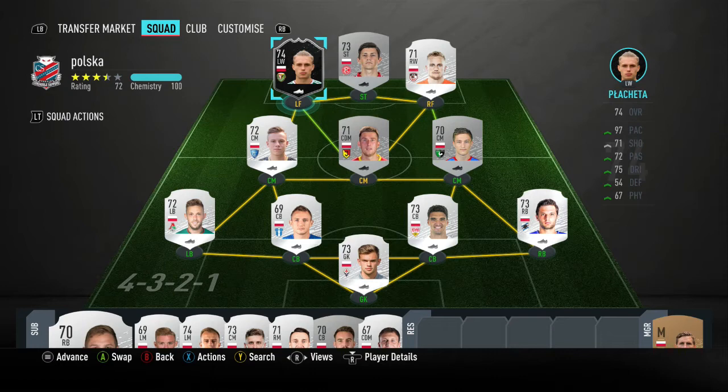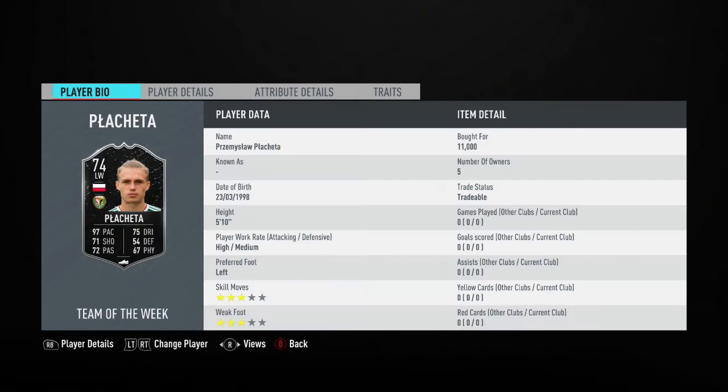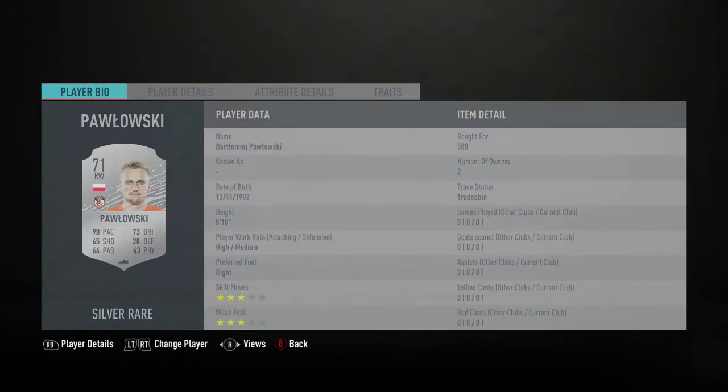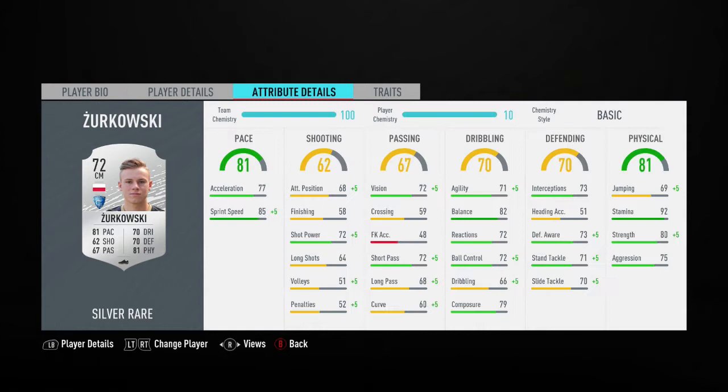First off, we have the main man, Pochetta. My Polish pronunciation is not going to be that great, but we've already been over Pochetta — he looks phenomenal. I think he's just moved to Norwich in real life as well, which shows how good his stats are. He's kind of extinct too; I bought him for 1100 but couldn't find him for a bit. We've also got Kovnacki, a pretty all-round striker, and Pavlovsky on the other side with good dribbling. In terms of centre mids, Zerkowski — what a phenomenal card. 92 stamina.